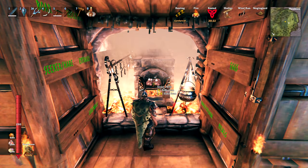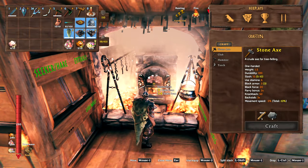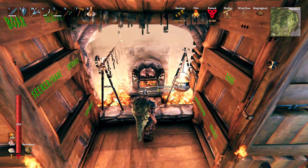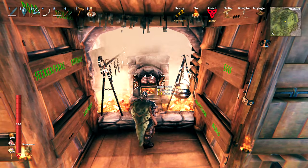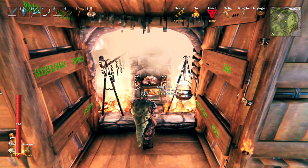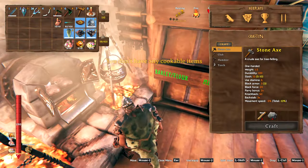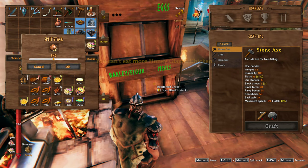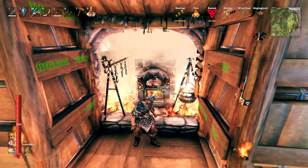Hey folks, welcome back to Valheim. So I finished off at the end of the last episode saying we would come back after they did a patch and worked on what they talked about doing, which was a refiguring of the spawn rate of things in Ashlands. They've actually done quite a few things — they did that back at the end of August. So we're going to hop back in and see what things look like.